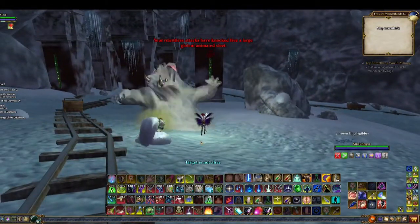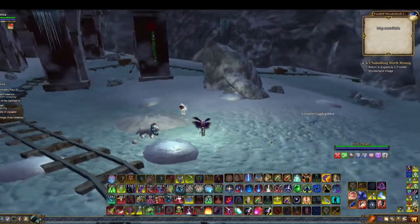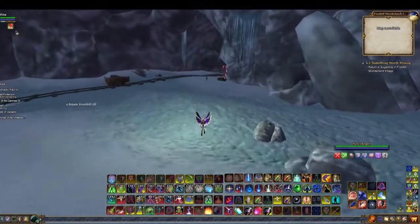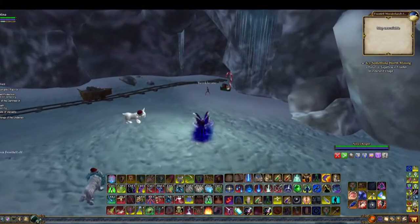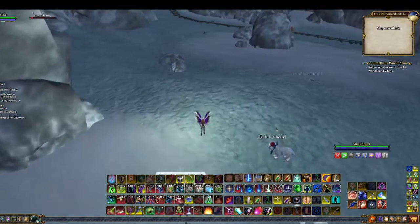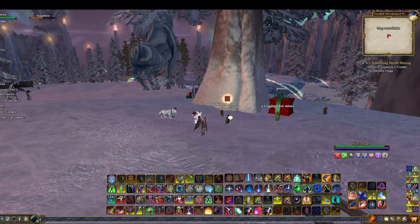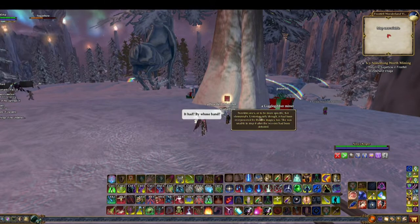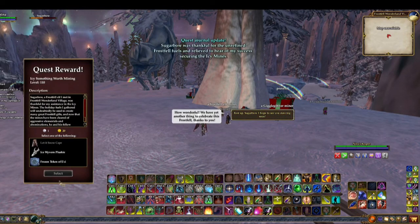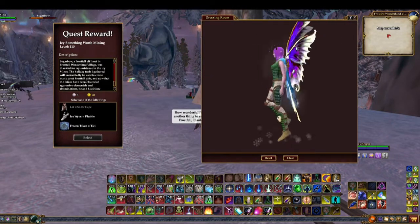I have killed the final boss and completed the quest. Twinkle King is thankful and tells me I can now go back up to the top of the mine. I zone out, go back to Sugar Bow, let him know I finished the quest, and he thanks me and gives me my rewards. Some cool choices: you've got the cape, a wyvern plushie, and of course tokens.